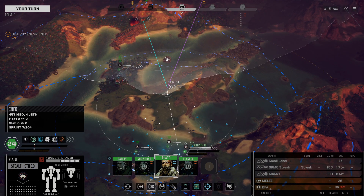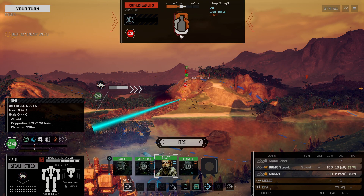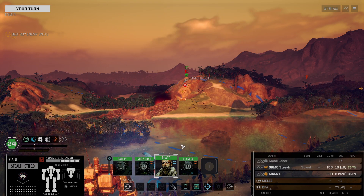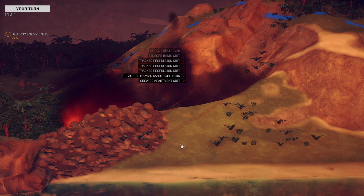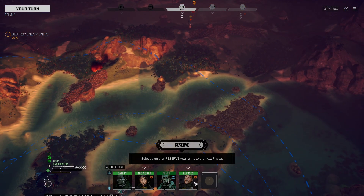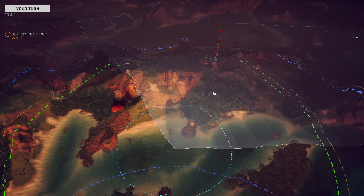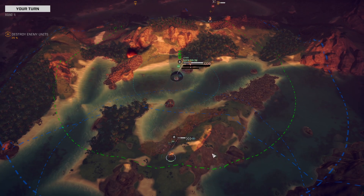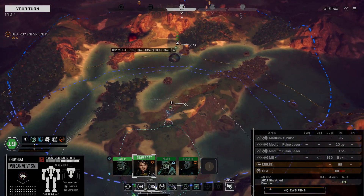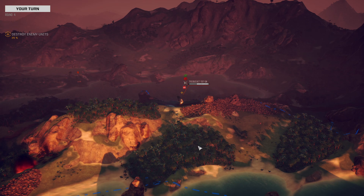We're going to move up with the Stealth here, just as close as we can. We do see that Trebuchet over there, but I want this Copperhead dead — and this is likely a kill. There we go. 25% done. The Raven can make its way up over this direction and we are going to sprint it. Get this thing ECM jammed. We do see a recon vehicle over there — that's fine. We're going to move up with the Vulcan and we're probably going to potshot this. Extremely unlikely to hit. Didn't expect to hit.